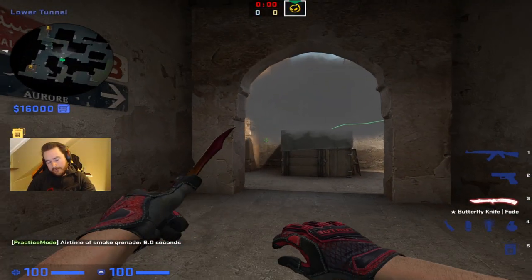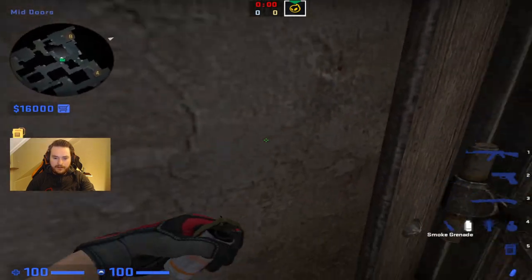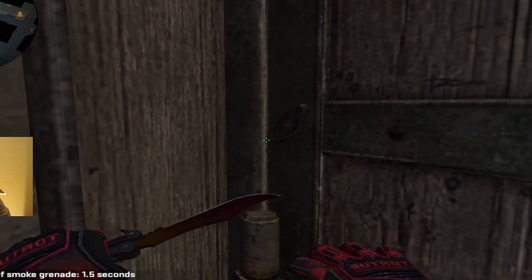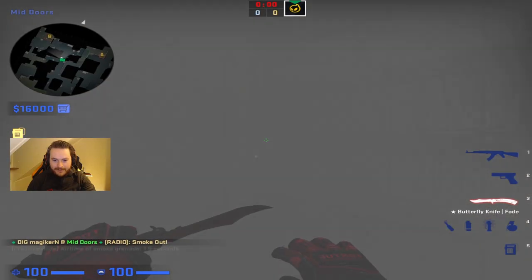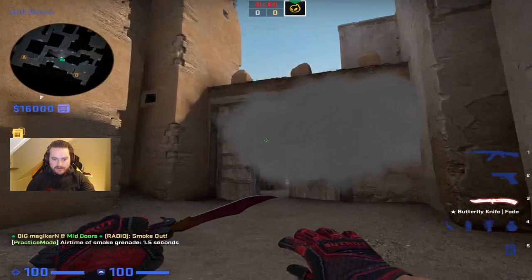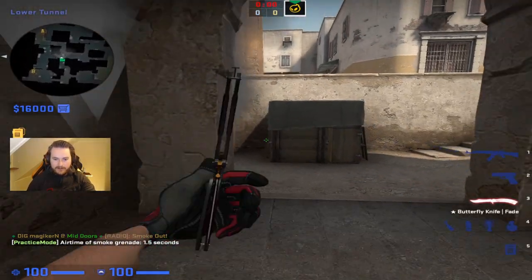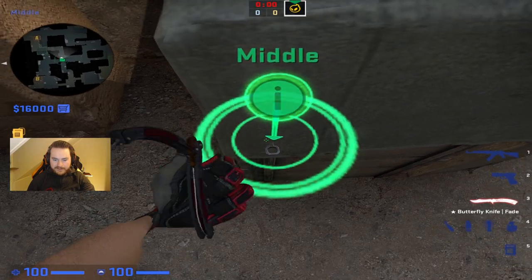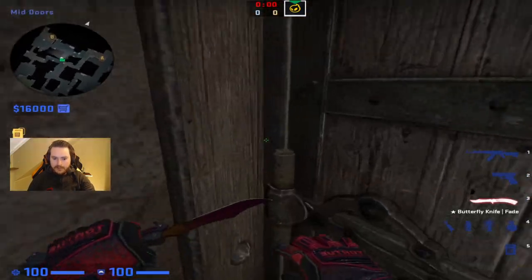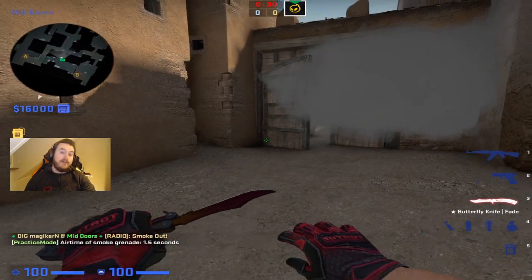Another way to smoke mid doors is if you're coming down lower tunnels — to do the one-way smoke which you see a lot of pros use. All you do is walk here (important, or you might get spammed). Aim at this at the bottom. That way it lands on the door almost, and it blocks the vision from the CTs to be able to see if you jump up cat. One of the moves people do is they throw the smoke, instantly get back to lower tunnel, then jump on top of this metal thing on the box so you can't be spotted. Right click only — also a very useful smoke.